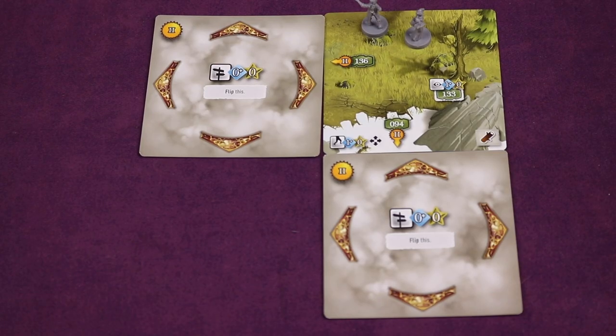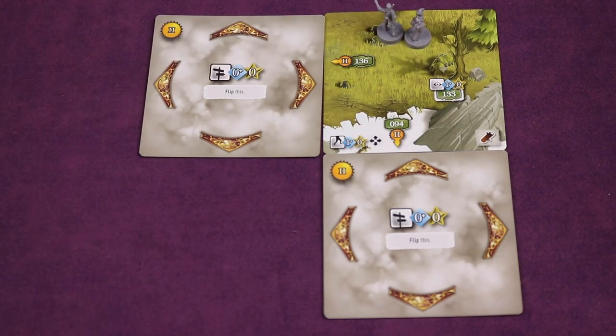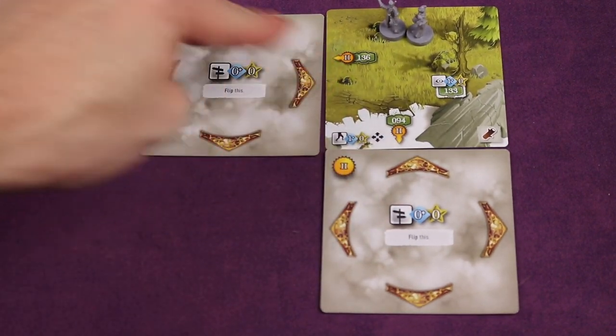Typically you'd start off at a specific spot depending on the curse you selected. But since this is an exploration game I'm trying not to spoil too much — I'm just showing you a random card. You start on a specific spot, and then you can go off and do things on your own or together. Anywhere adjacent to where you are, there'll be some fog depending on what area you're in.